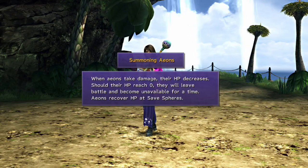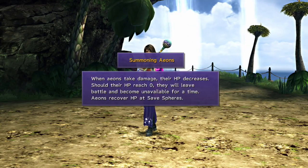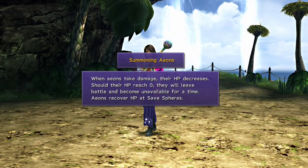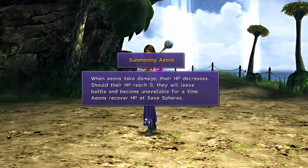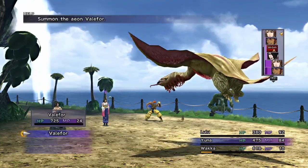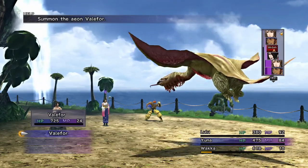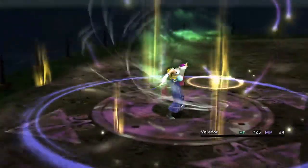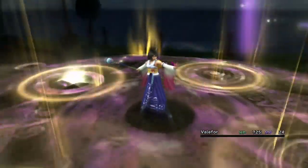When Aeons take damage, their HP decreases like everyone else. Should their HP reach zero, they will leave battle and become unavailable for a time. Aeons recover HP at save spheres. Oh, cool. Valafor comes with 725 HP, so yeah. Go do your thing, Valafor.